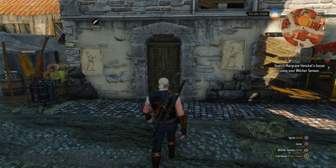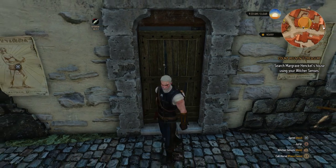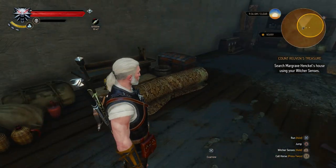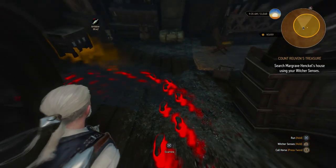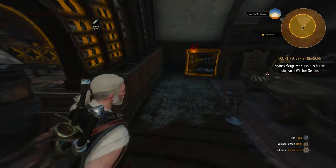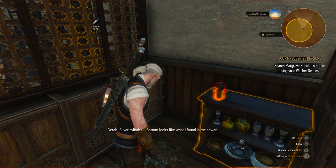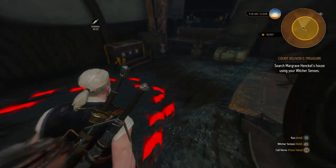We've arrived at Margrave Henkel's house. So we can search it using our witcher senses. Let's blow the doors on them - you're only supposed to blow the bloody doors off. There you go - he's got a rubbish door. The stairs just appeared. He's an illusionist. There's also a silver cylinder - bottom looks like what I found in the sewer. Things are coming together - it's all making sense.